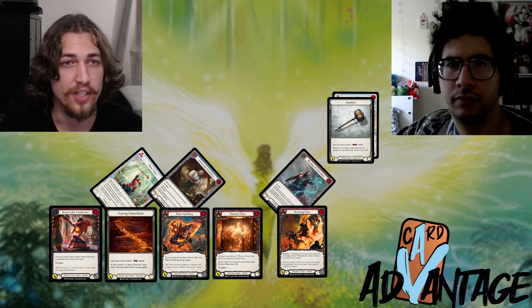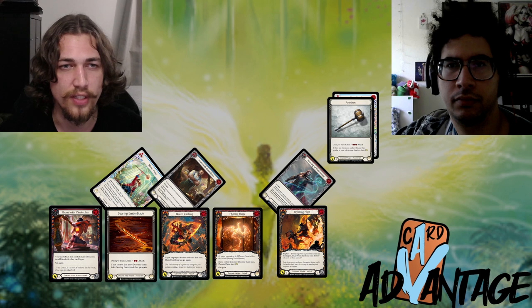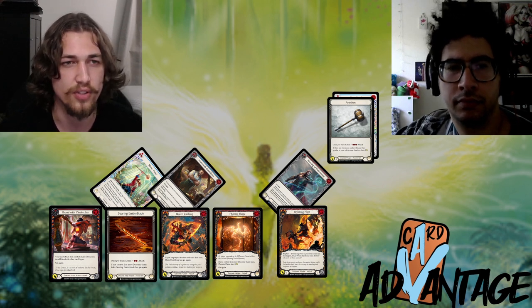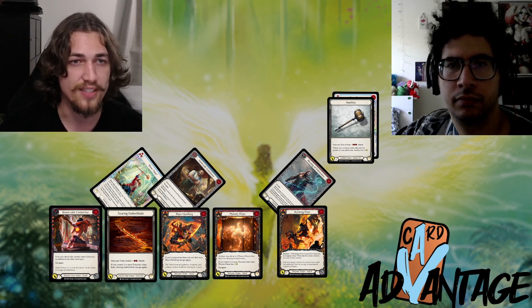Bravo saved his last card to attack for four — obviously blocking with that card could have blocked three, but attacking for four is a little better. Maybe Bravo could have done something else on this cycle like cast Blessing of Deliverance, but this illustrates the basics of turn cycle math: I took seven damage and dealt four.